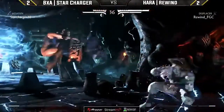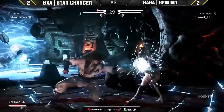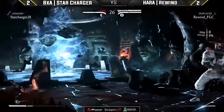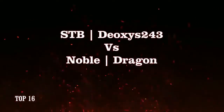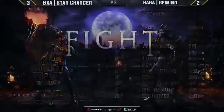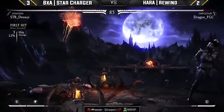Star Charger assassin-running out of the corner — becoming a bit of a scramble. Rewind blocks the forward two string and gets a down one. They're just trying to get any little bit of damage. Finally — Rewind had done down one about six or seven times. Destroyer is now sitting in 12th place, and the two people in front of him have been eliminated, so this is his week to shine.